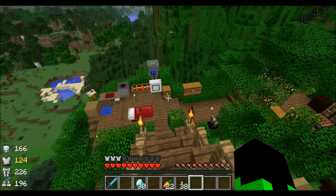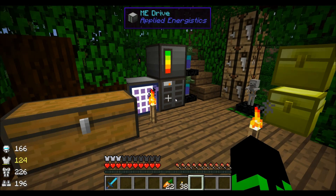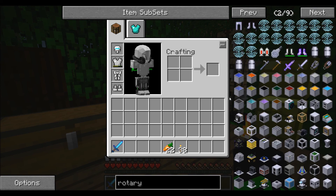The tank is almost full — around 14,000 to 16,000. We're gonna have to upgrade that pretty soon, or start using the other levels. Just enchant everything. Alright, let's look at the rotary craft stuff.